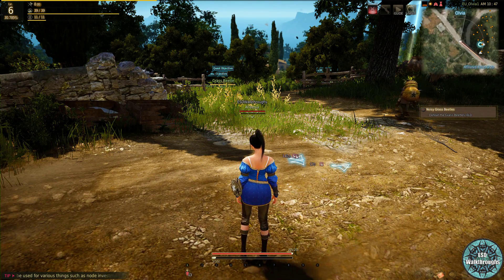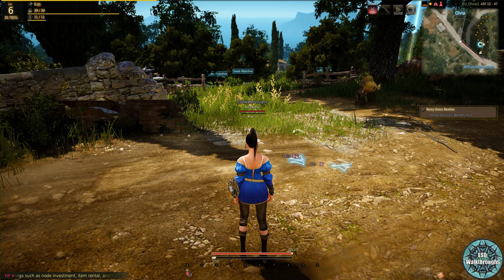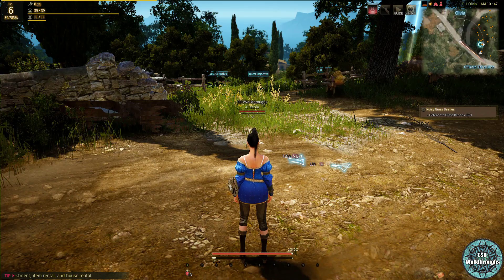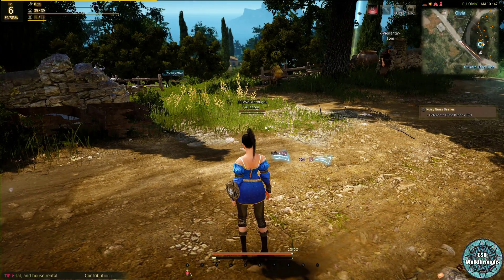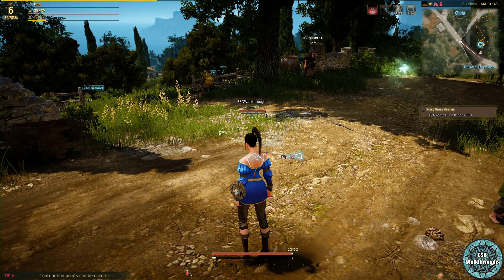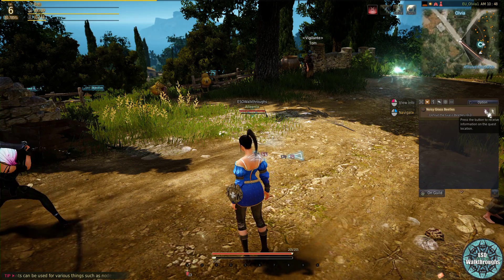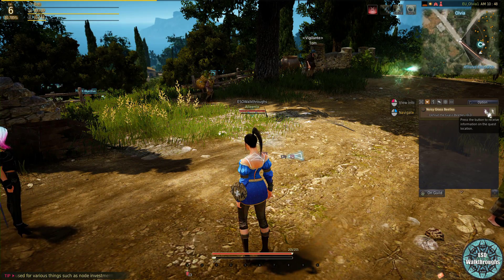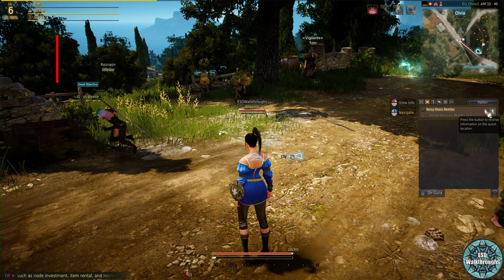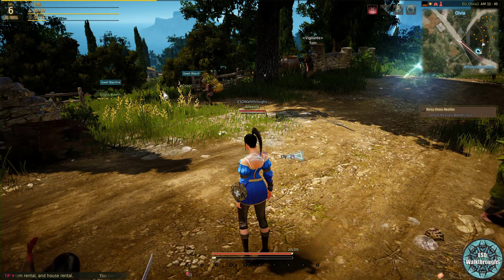Hello everybody, welcome back to Black Desert Online - new episode! What we're going to do in this episode is carry on with the tutorial quests. We need to defeat some grass beetles. If you hover your mouse over the quest and click the quest location, you'll see it takes you all the way down on the map, but the grass beetles are right here as well, so you can do it here if you want.